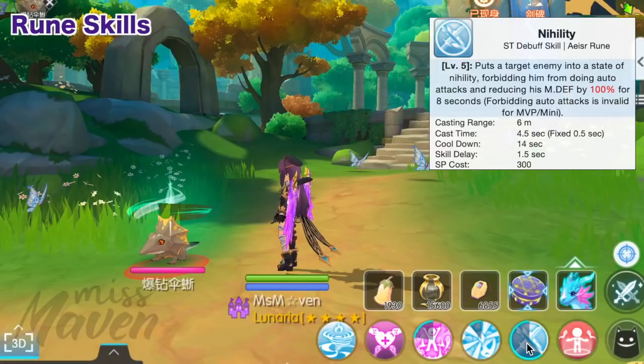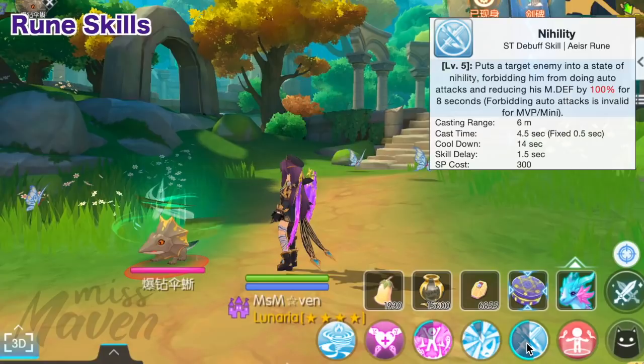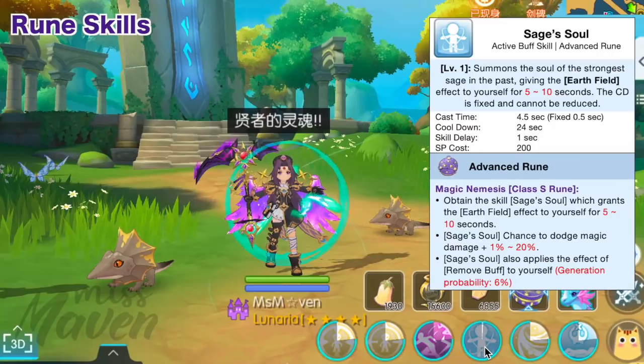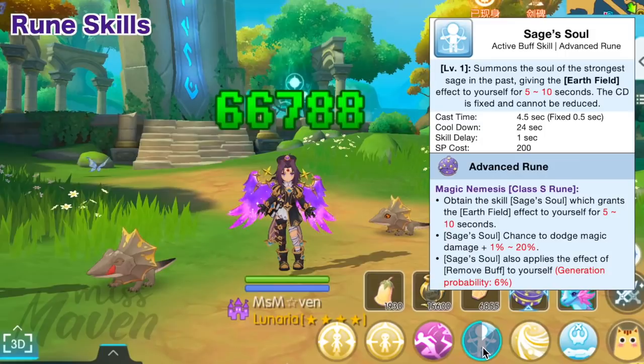There are also several important skills obtainable only from Runes. First is Nihility, obtainable from Acer Monument Runes — it's a debuff that forbids an enemy from doing auto-attacks and reduces their MDEF by 100% for 8 seconds, making it a good counter in PvP against AA Runemasters and SP Stellar Hunters, and useful in PvE to reduce MVP MDEF before bursting with Estun and Esma. Second is Sage's Soul, obtainable from the Magic Nemesis Class S rune — it grants the effect of Earthfield to yourself for 5–10 seconds, preventing ground AoE skills, increasing magic dodge chance by 1–20%, and with the third-line effect, applies Remove Buff to yourself, removing all debuffs and granting immunity to debuff effects.